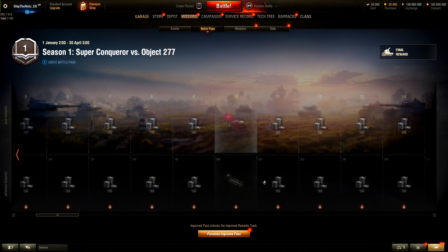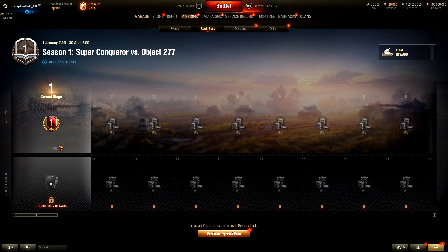It seems like some of those rewards are actually going to be behind a paywall - a gold wall. Unless there are other ways to unlock the improved rewards, but I don't know how I feel about that. Because the bounty equipment is brand new in this game - something you are able to upgrade for credits. And the second, I would say more important, bounty rammer is behind the improved rewards. Anyway, let's test it out. The first base reward gives you World of Tanks premium account time.